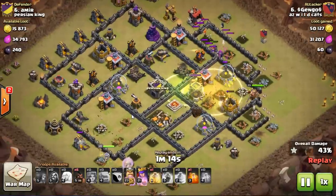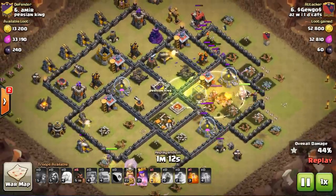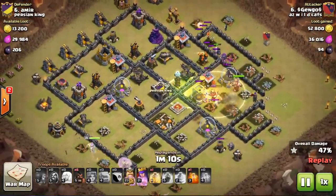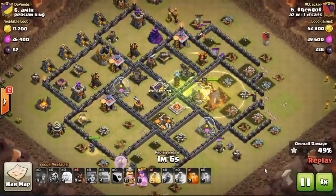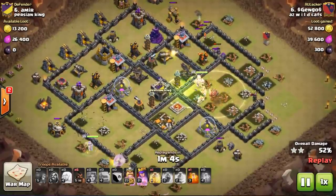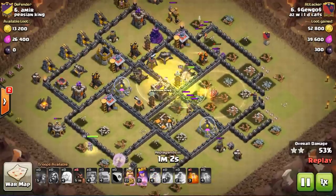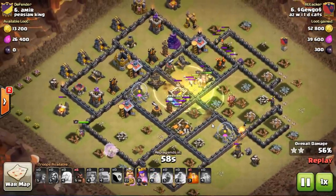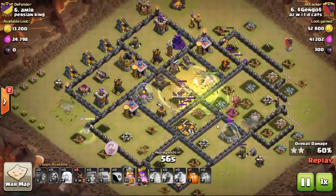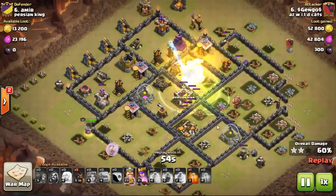Now he's getting his Valks in — he sees they can aggro in on that queen, so they punch in on her and take her down. He throws in a nice heal to keep them pushing through the middle. Of course his queen is walking on the far side, gets that jump spell down. The Valks and King get in there — these things just start eating up everything inside.